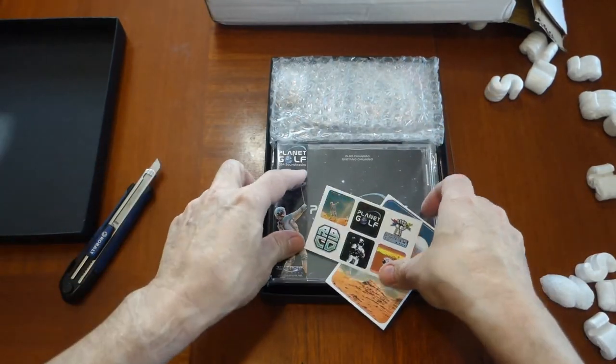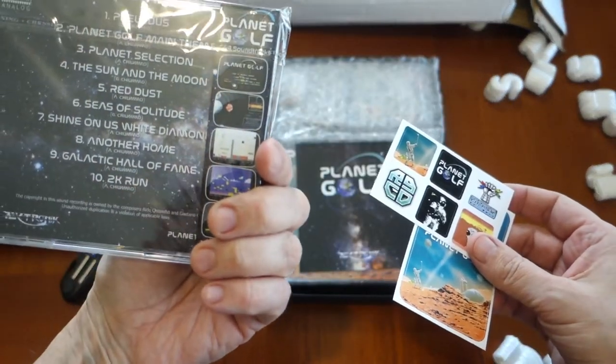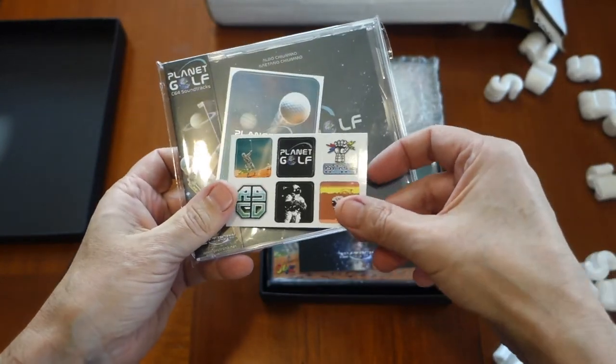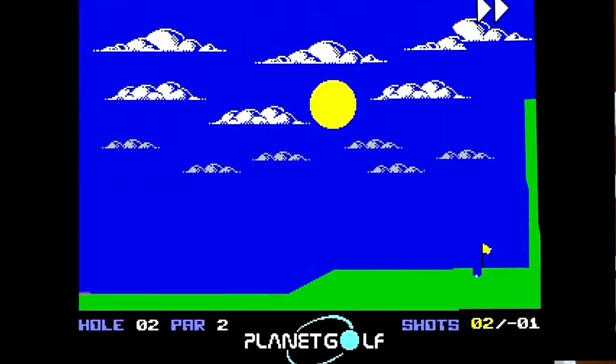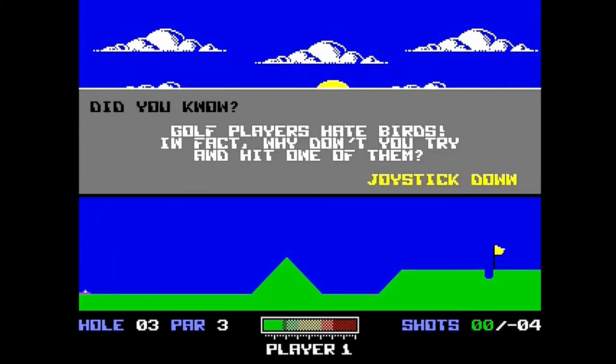In Planet Golf, you play golf on multiple planets including Earth, Mars, and Jupiter. There are two additional golf courses which can be unlocked. Inherent with these planetary locations, the gravity and surface resistance is different, making you have to adjust your game for the different terrains. This makes for a great challenge.